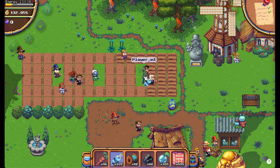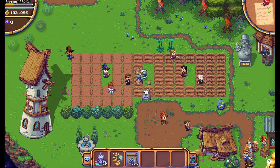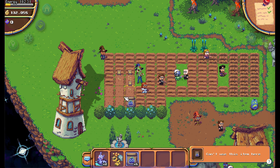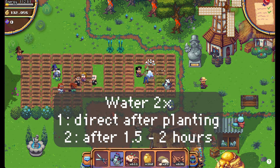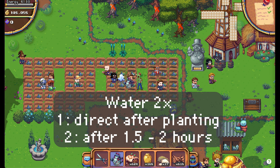You can plant your Grumpkin Seeds here. It will take 3 hours for them to grow, but the tricky part is you have to water them twice. Give them water directly after you have planted them and the second time after around 1.5 to 2 hours.